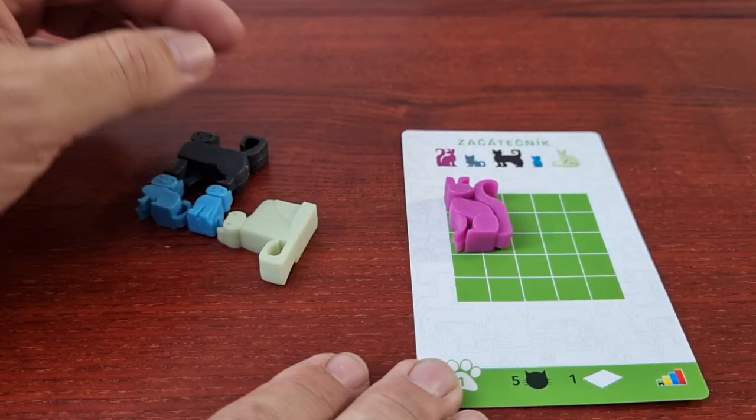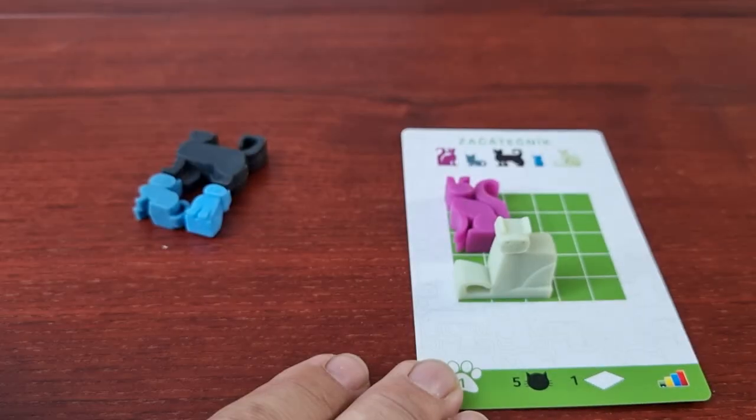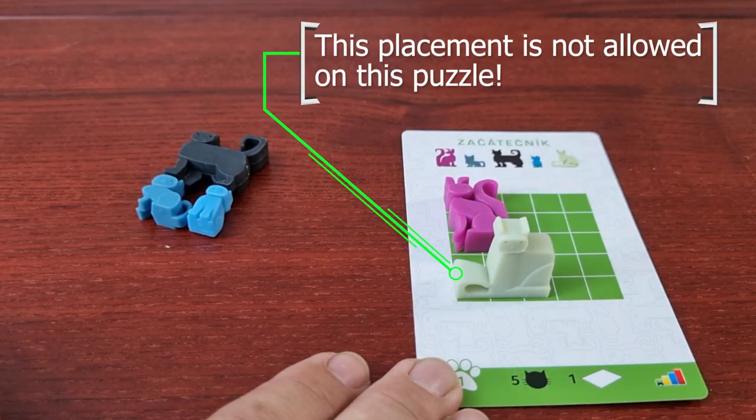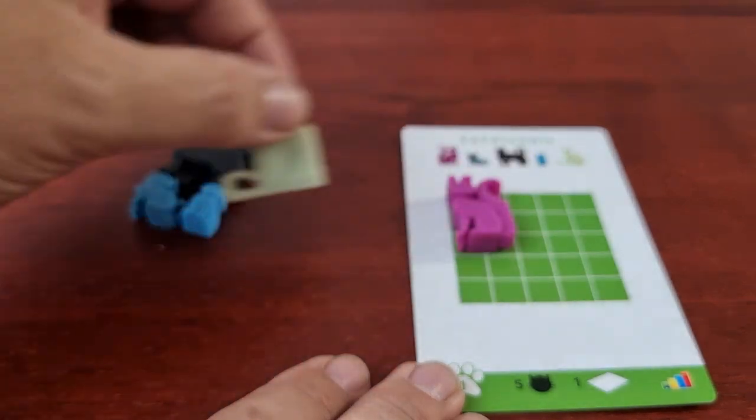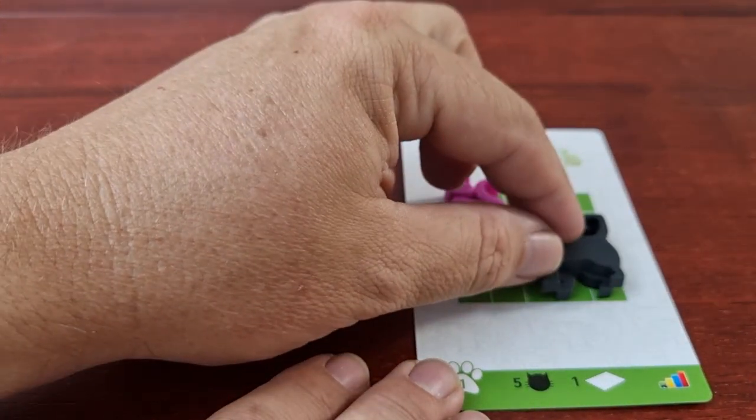The cats can be placed however you choose. If a puzzle is a 1 level puzzle, then you cannot turn the pieces on their Z axis, as this is not allowed for this puzzle as you would be stacking too high. If the game is a 2 level game, you cannot stack to a 3rd and so on.